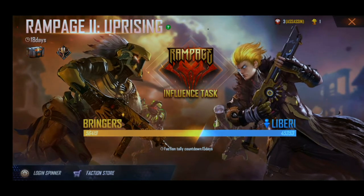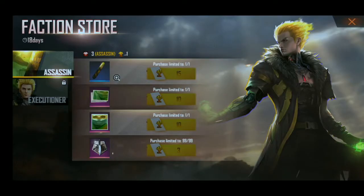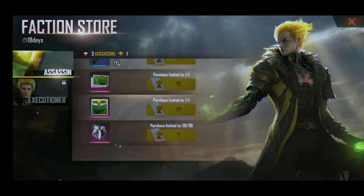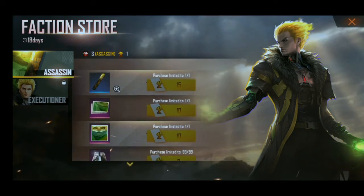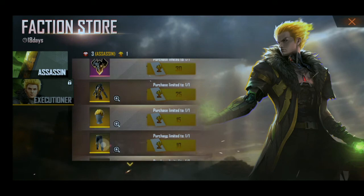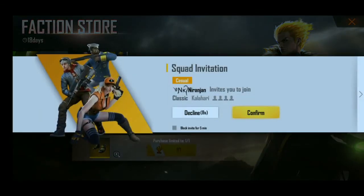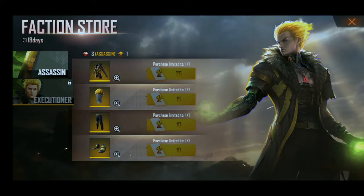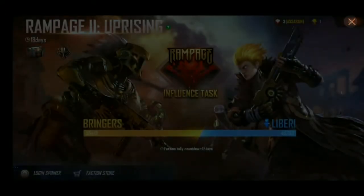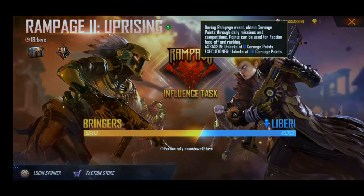Friends, you can buy yellow tokens here. There is a skin option which is opened at zero batch. After that you can collect a lot. And when you have 50 batch, then you will unlock the Executioner option.